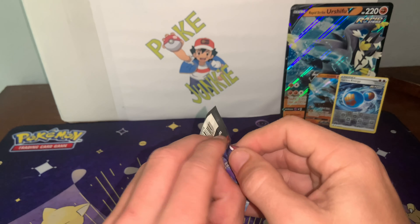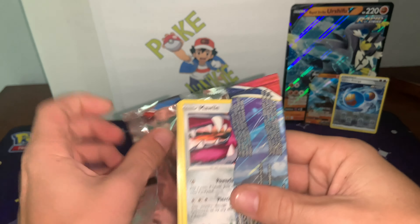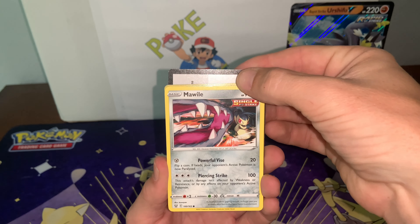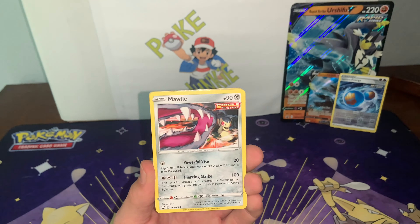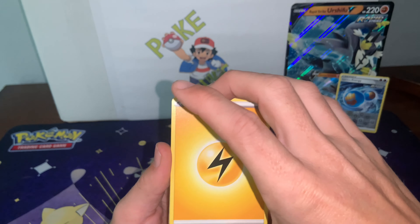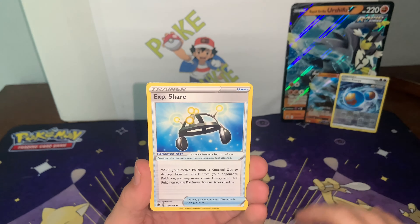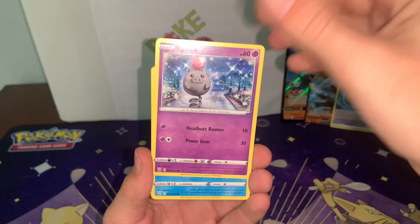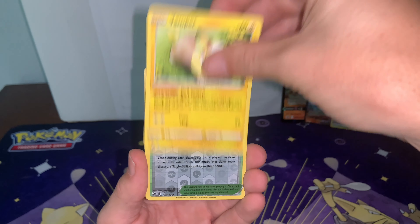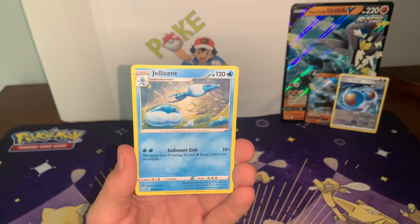On to the last pack of Battle Styles. Let's see what we can pull boys — we need something. Last pack of magic. Code card. Cedra. Weepinbell. Exeggshare. Marill. Spoink. Galarian Mr. Mime. Scatterbug. Yamper. Reverse Tower of Darkness. Into the non-holo Jellicent.